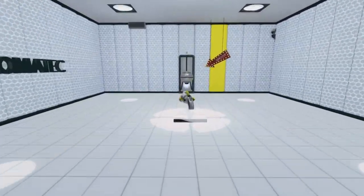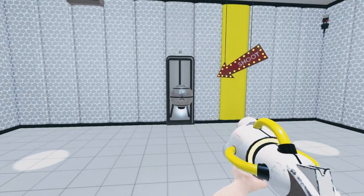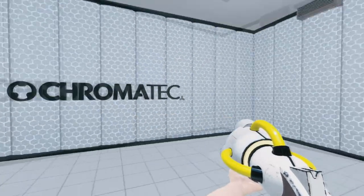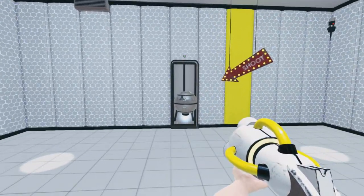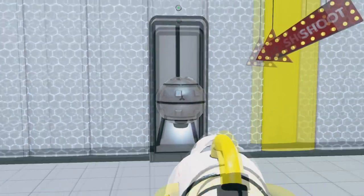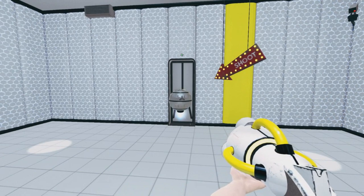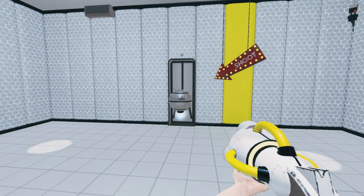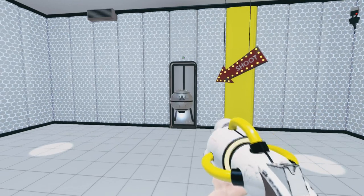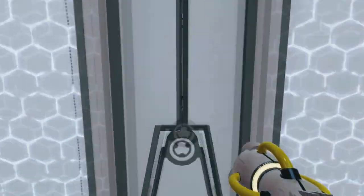'This is the Chroma Gun, patent pending, that you've heard so much about. Of course you haven't — we here at Chroma Tech know how to keep secrets and so should you. Now paint the worker droid to move it out of the way, then exit the room using the room-exiting technique you've learned in the previous room.' Incredible voice. There's an arrow with 'shoot' pointing at the orb, so I think we've got this.